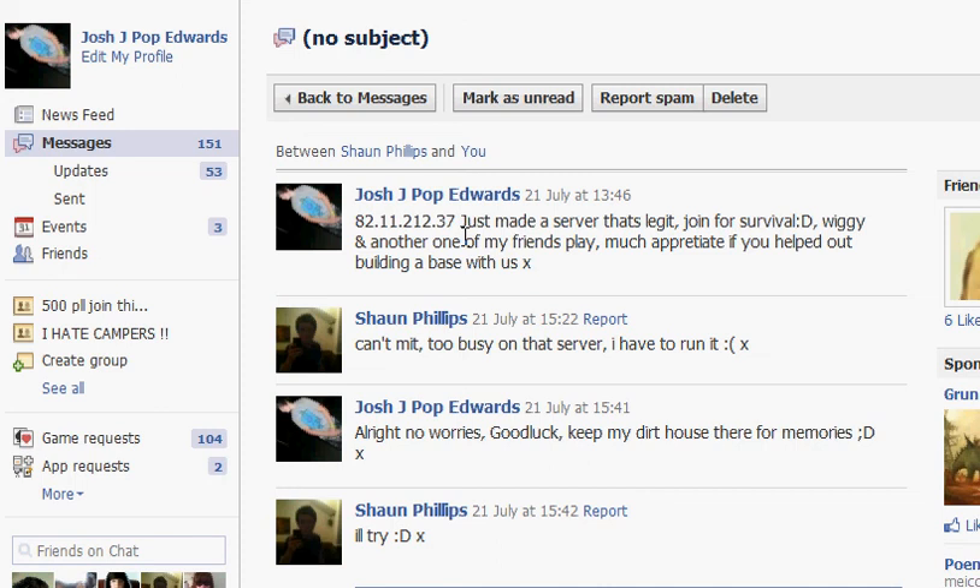But if you watch to the end I will give you my IP address so you can join my amazing series. Ooo, redstone. The diamonds are normally located around about 52 holes down in the ground - it's pretty far down as you can tell. Okay, my IP address is - I'll just pause it for you. This is my IP address: 82.11.212.37. I look forward to seeing you on my server. Goodbye, bye!